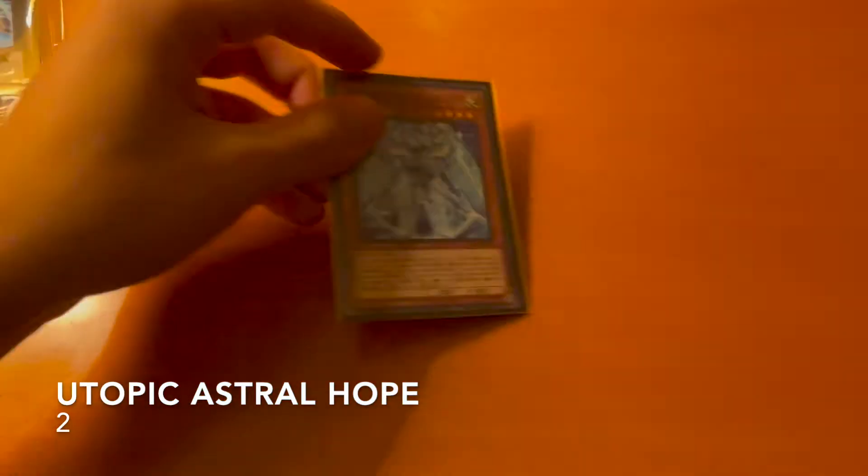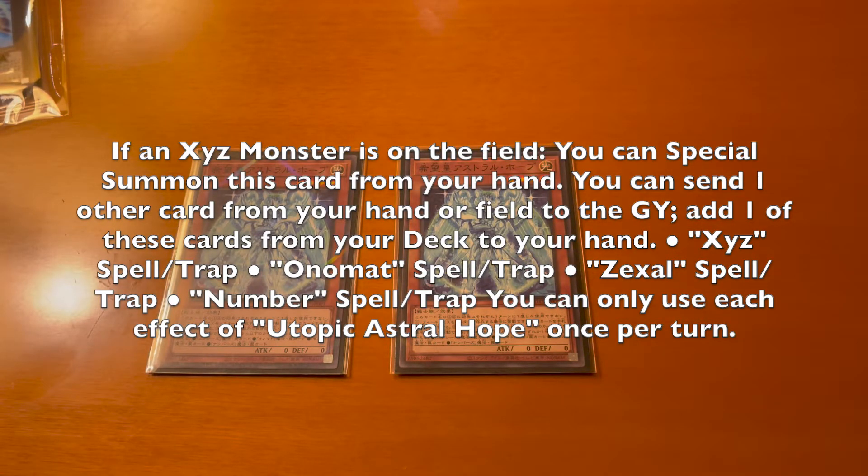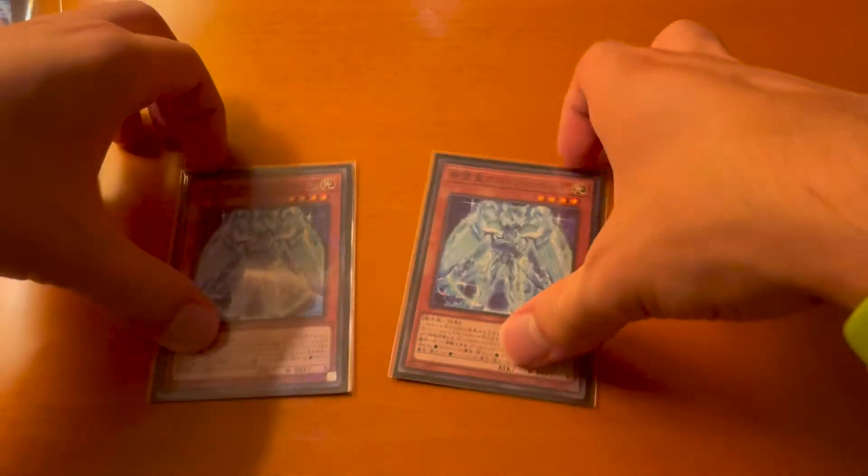Starting off we have Astral Hope — we run two of these. It's a brand new monster. While you control an XYZ monster you can special summon it from your hand, and you can send any other card from your hand or field to the graveyard to search for one of these cards: an XYZ spell or trap, Automatia spell or trap, Zexal spell or trap, or Number spell or trap. It's a really great way to extend as well as search for cards in your deck.